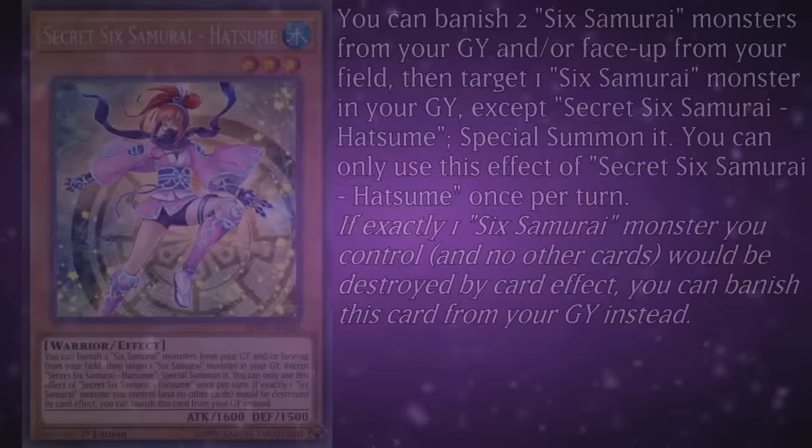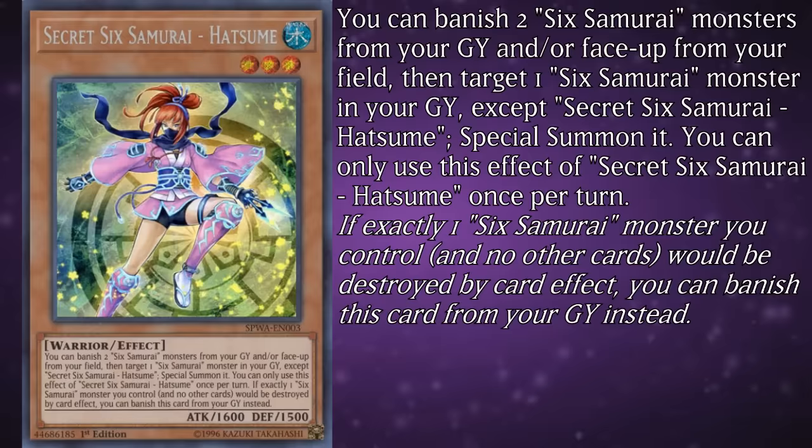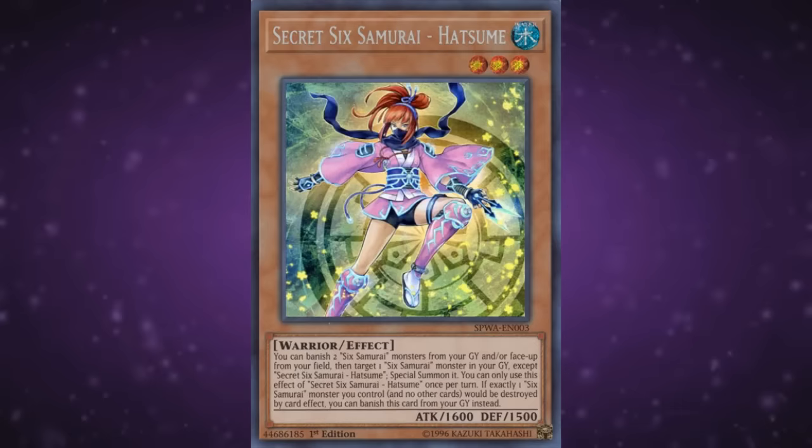Hatsume lets you banish two Sixth Samurai monsters from your graveyard and/or field to special summon a Sixth Samurai from the graveyard, and you can only use this effect once per turn. It's a good effect with a bit of a heavy cost, making it a decent one-off as a late game card. You basically search her when you need to in order to set up recovery for later.